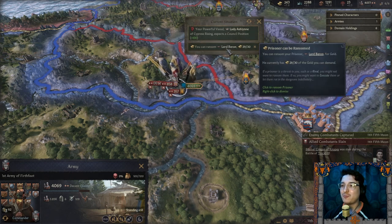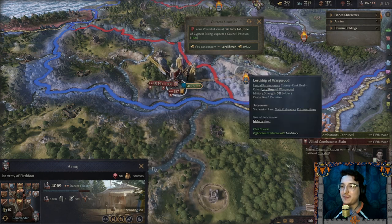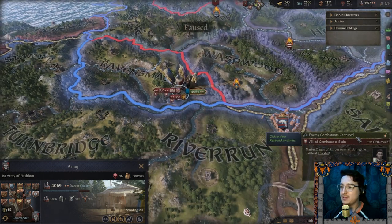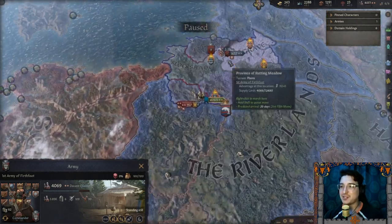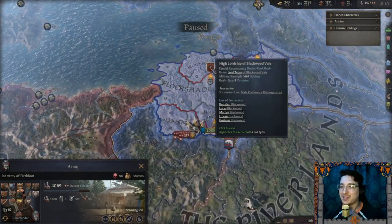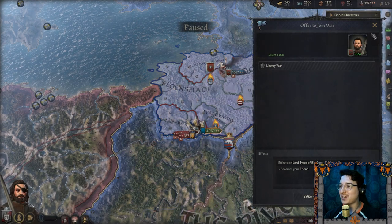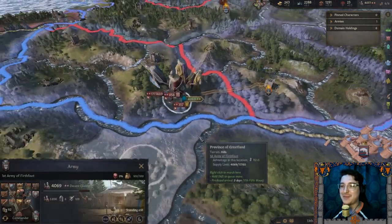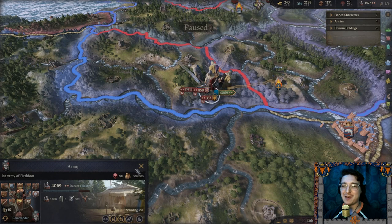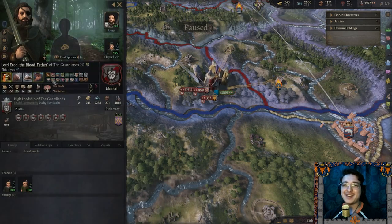I could ransom Lord Baron of Pebble Keep — fine, that's fine. Now my alliance with Blackwood is kind of over since my wife died, but I'm still fighting in the war with him so there's no point in stopping. I've lost an eye and didn't realize she was in the army with me. Battlefield Knighthood again — in Gravesham, Lord Gerrit of Forret, be knighted. Enemy combatants captured.